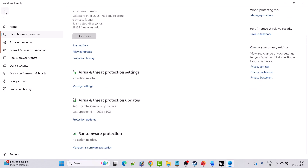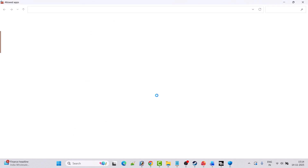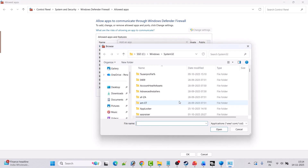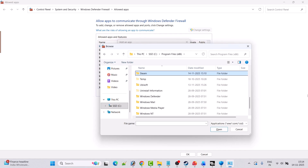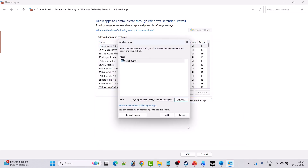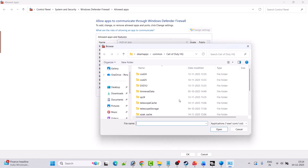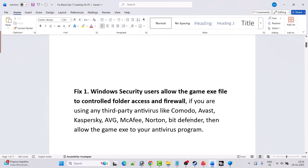Now go back, click on Firewall and Network Protection, then click Allow an App through Firewall. Click Change Settings, then Allow Another App, then Browse. Navigate to the game installation folder: Program Files (x86) > Steam > SteamApps > Common > Call of Duty HQ folder. Select the COD exe file, click Open, then Add. Again click Browse, select the second exe file, click Open and Add. Click OK to save changes, then launch the game and check if the problem is solved.